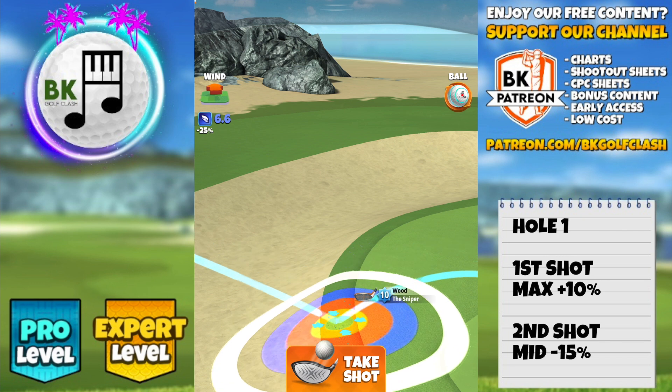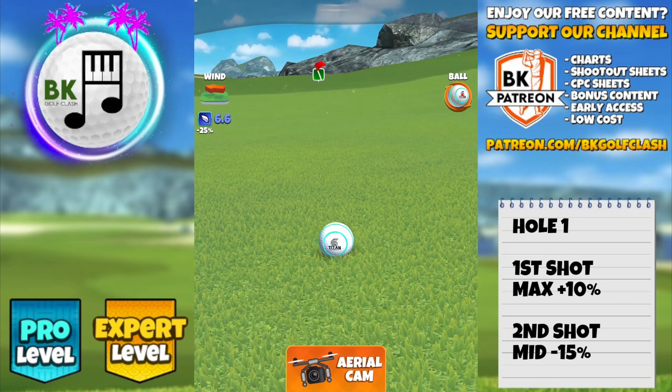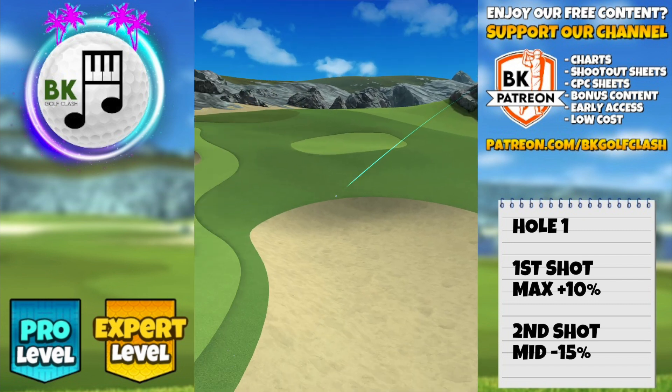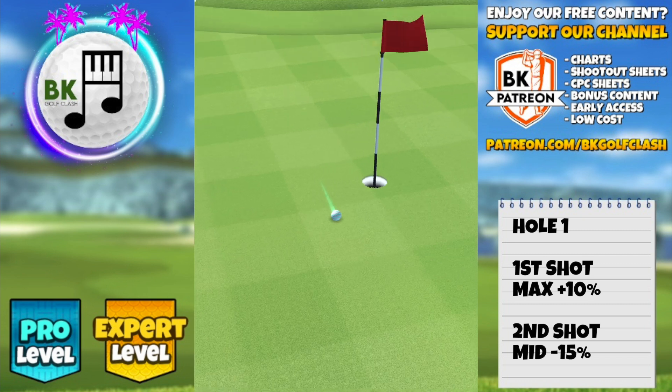This hole still plays uphill even though it may look downhill in reality. We're going mid minus 15. You may need to alter the setup and the adjustment according to the wind direction — you might be adjusting up onto the green or down into the bunker. This will need a practice token or two, and the slimmer rough has made this a more technical shot.